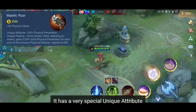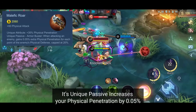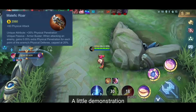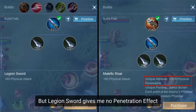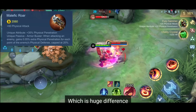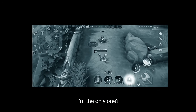Item number 12 is Malefic Roar. It has a very special unique attribute giving you +35% physical penetration. Its unique passive increases your physical penetration by 0.05% for each point of physical defense that the enemy you're attacking has, capped at 20%, so the maximum physical penetration you can get is 55%. In a demonstration: with Malefic Roar equipped I deal 213 damage, while with Legion Sword — which also gives +60 physical attack but no penetration — I deal only 150 damage. That's a difference of 63 damage, which is huge when you think about the hundreds of attacks throughout a game.